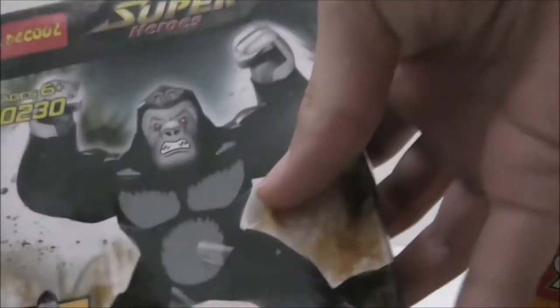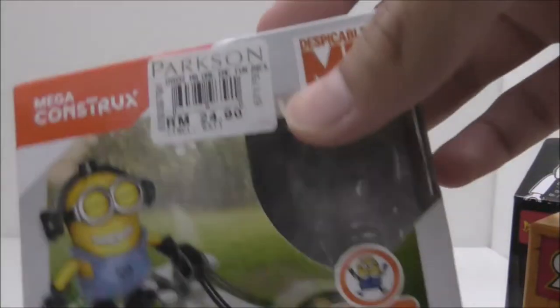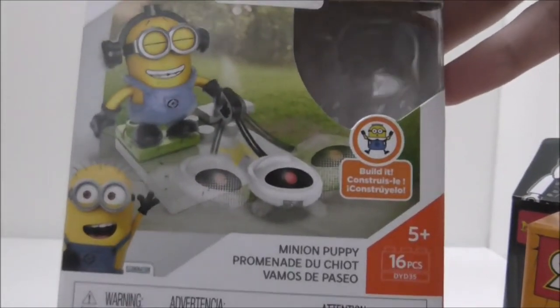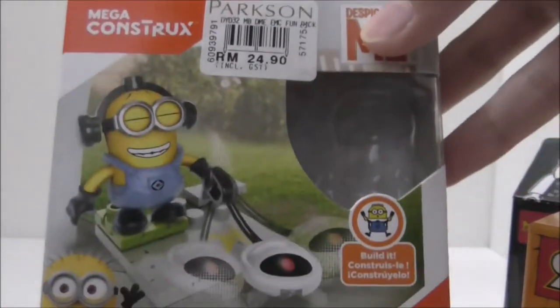The big figures are Gorilla Grodd and also Green Goblin by Deku. I also got a Mega Contrax - surprisingly it's not Mega Bloks - but it's just a minion figure.